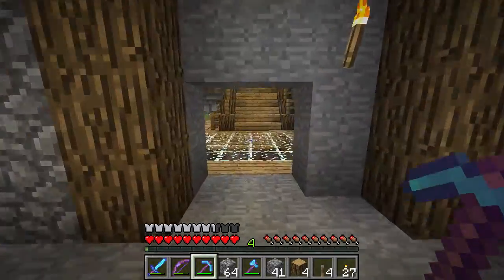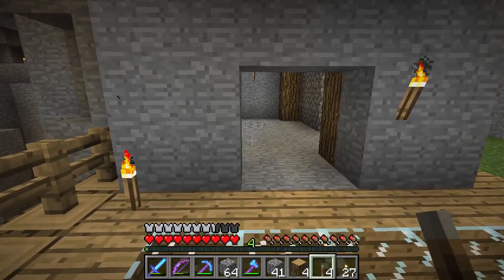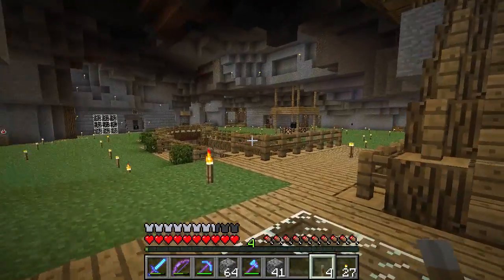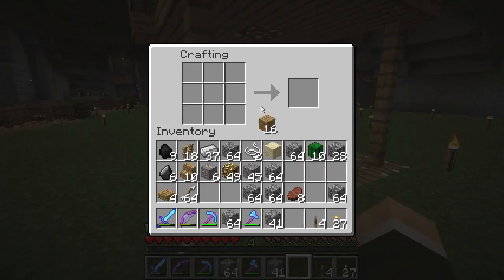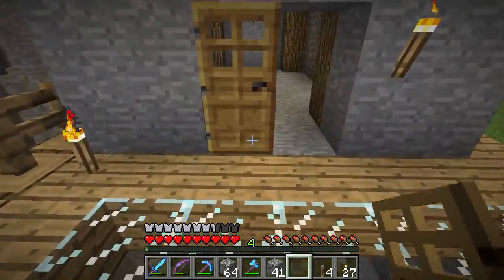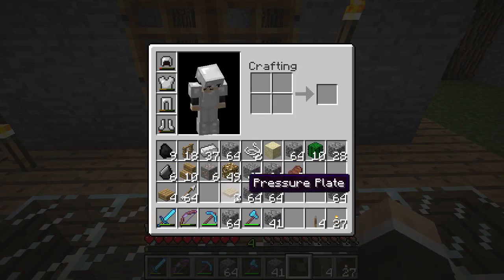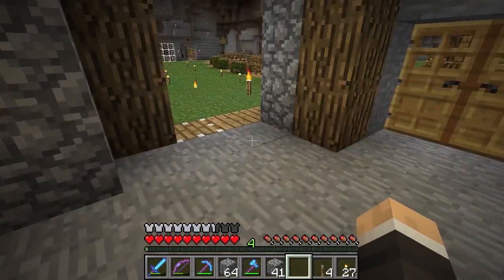I'll clean this up with smooth stone later. I'm probably going to put some stone bricks down here. We're definitely going to want some doors to the bedroom — that's pretty obvious — and I can make some pressure plates for the doors. I've got 16 wood to play with, so let's grab two doors and two pressure plates. That's the perfect amount of wood for that. Two doors and two pressure plates — there we are, nice.